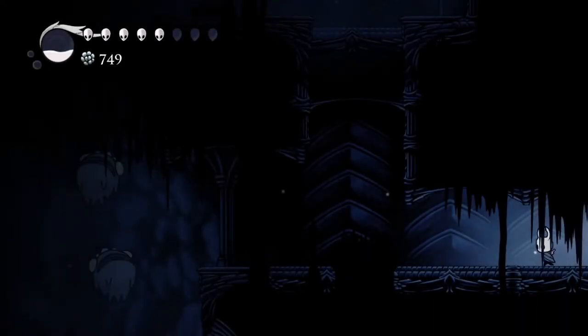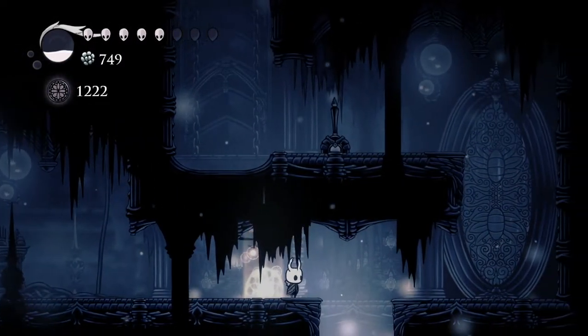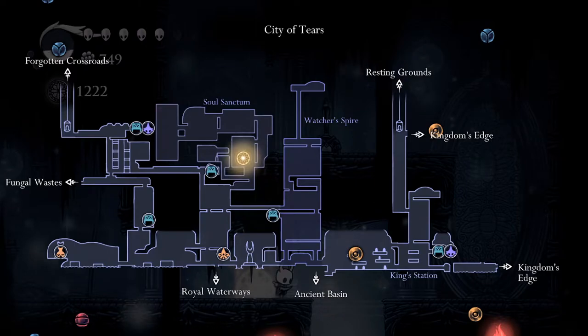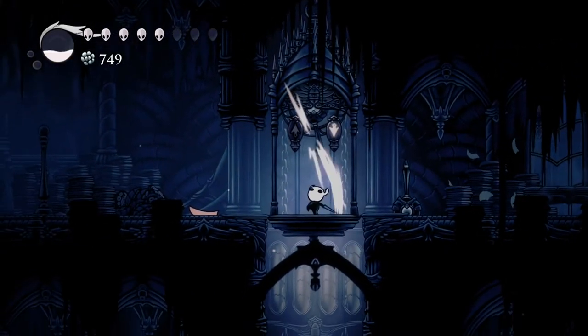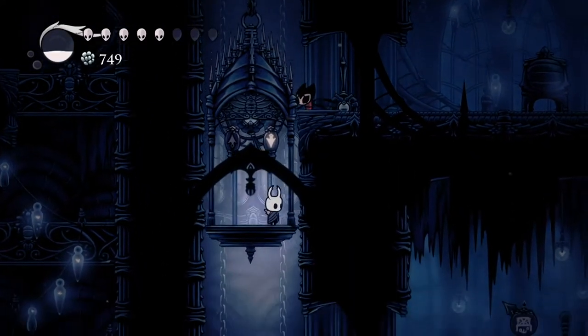We can unlock another thing at the Mothseer now. And that did actually use one Essence for the Dream Gate. I wonder if I should use it more sparingly since it uses Essence. But we do get Essence from defeating enemies, so it shouldn't be too concerning — and we're collecting hundreds of Essence.